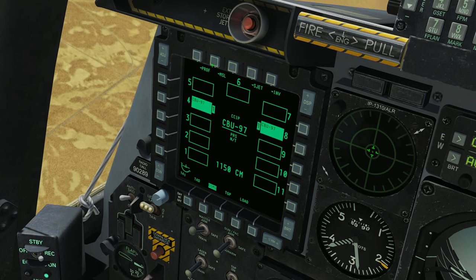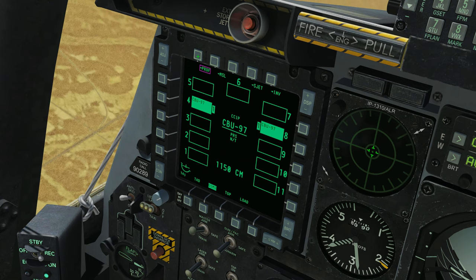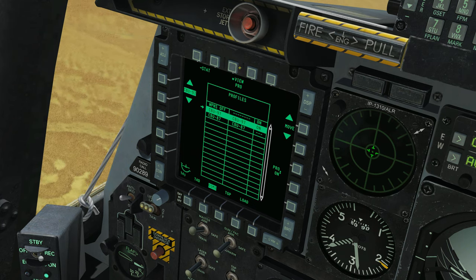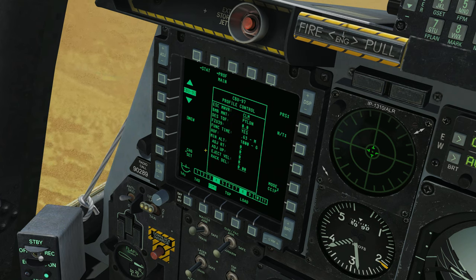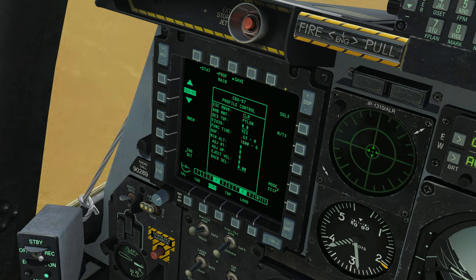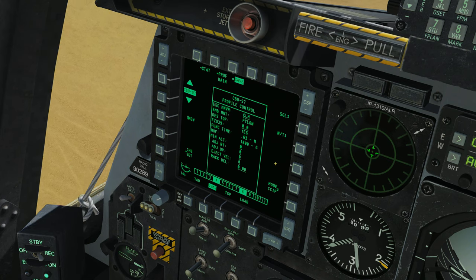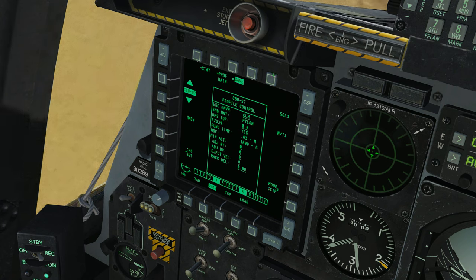Before we can drop we need to double-check a few things. As always, let's go into profile and make sure we're set up correctly. We'll select our CBU-97s and view the profile. We're going to drop these in single mode, but we'll press the weapon release button twice to drop both bombs — dropping in pairs can be a bit finicky. Nose and tail fuse is fine; technically there's only a tail fuse but nose and tail will work. Mode is CCIP, similar to when we did unguided bombs.